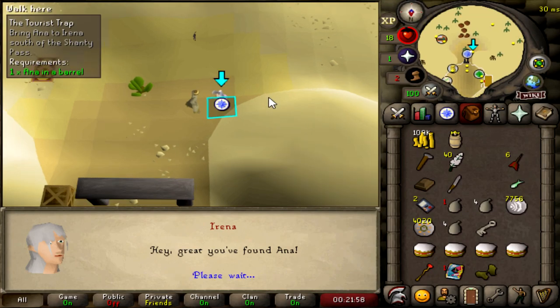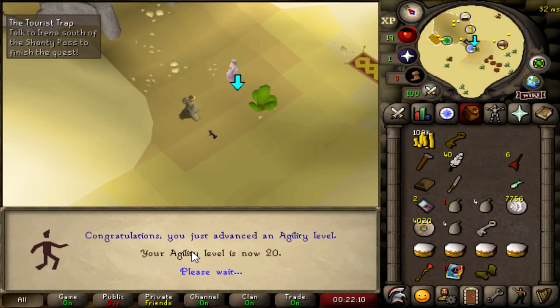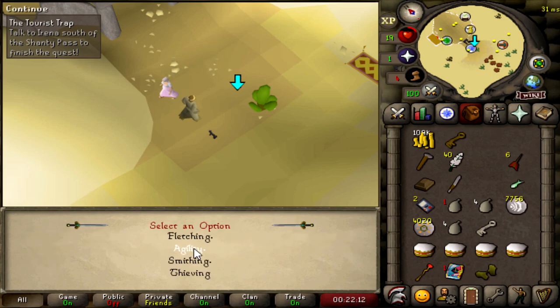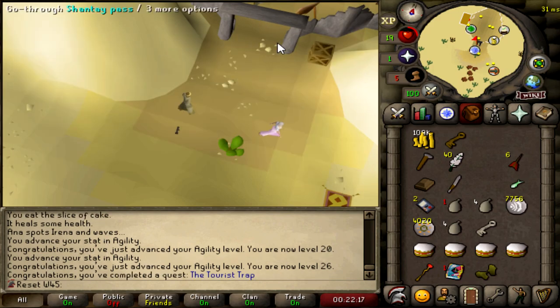Tourist Trap completed — going to use both XP rewards on Agility. First reward: 20 Agility. Second reward: 26 Agility. Let's go! I can now use the Falador agility shortcut. That is hype as hell.